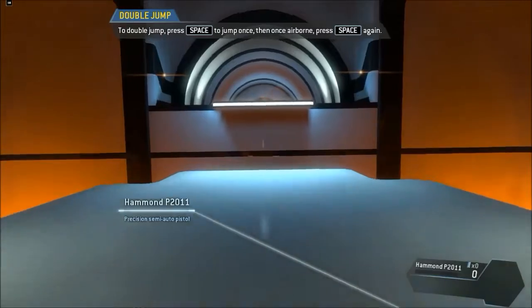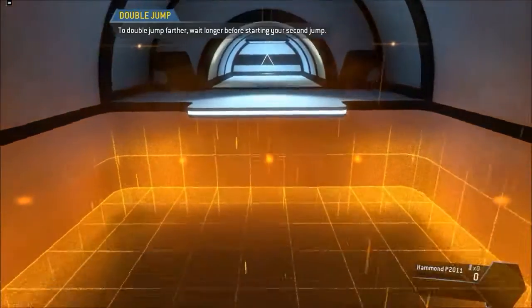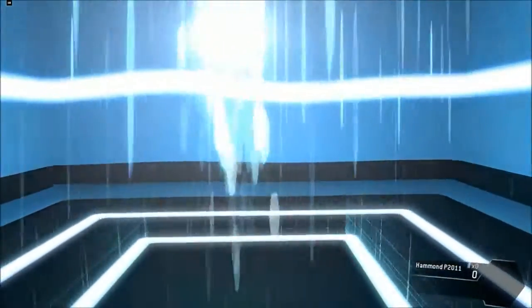Jump kits extend your natural jumping ability. You can jump once more after leaving the ground. To cover even more distance, wait longer before starting the second jump.